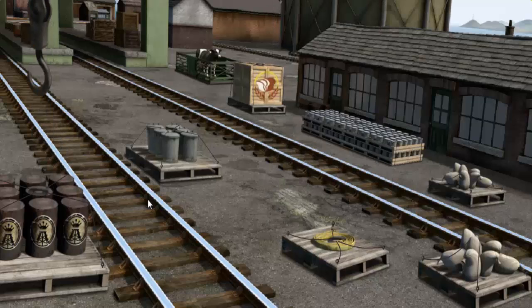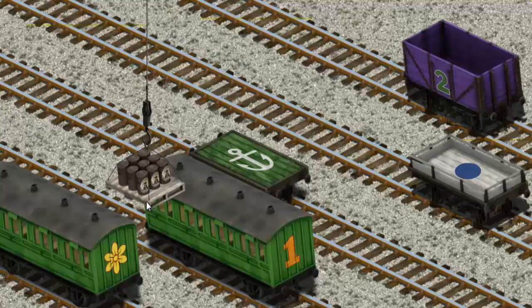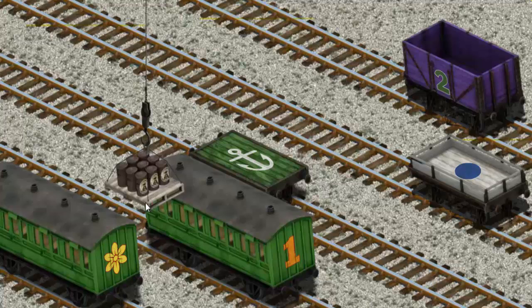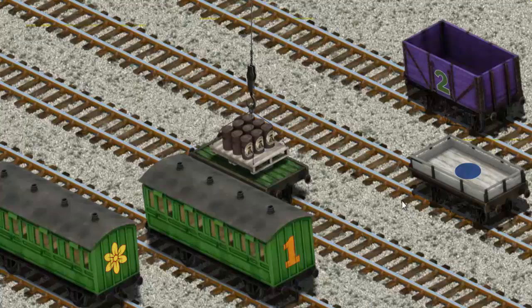That's it! Let's lift and load. Now the cargo must be loaded. Help Cranky find the green flatbed with the picture of a white — wait a minute. There you go.